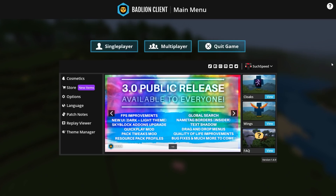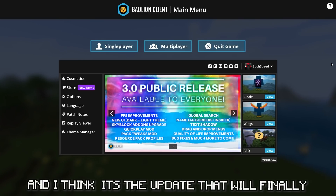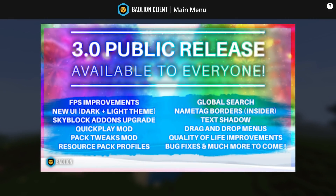Yesterday they finally released the brand new 3.0. As you can see on the screen, they boast a lot of improvements within this new update which we're about to try out. I'm excited because this is the huge update that everyone has been talking about over the last couple of months, and I think it's the update that will finally bring Badline onto some level that Luna client is on.